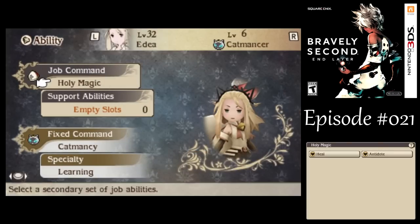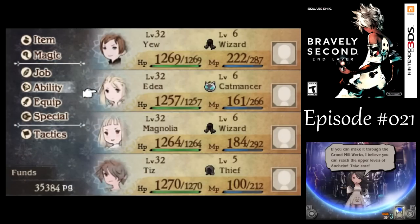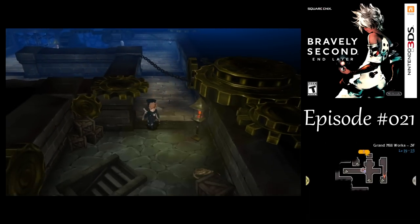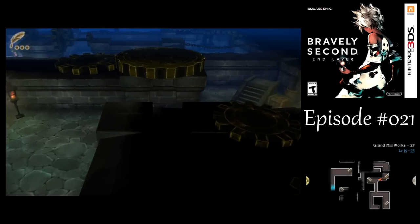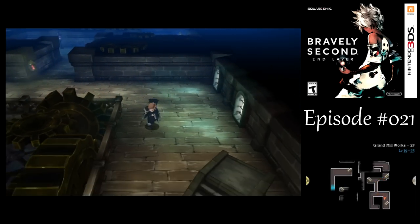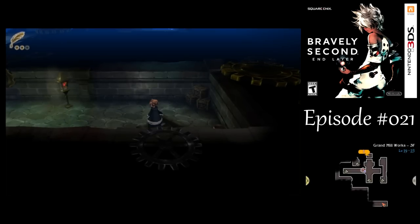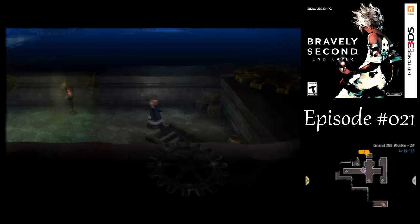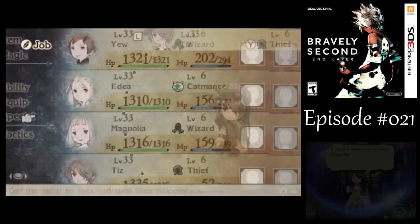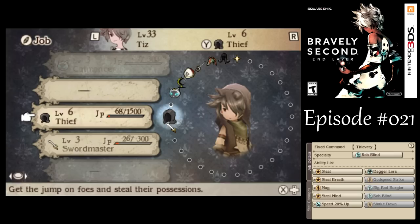Edea by herself, without using Zeus's Wrath, could kill two of the Iron Man enemies with just Trample. But if there's three or more, that's when I would want to use Zeus's Wrath. We got both Catmancy here pretty easily without having to go too far out of my way. Not really worried about the MP here because the adventurer is so centrally located. Now let's take the lower stairs over here. After that battle, we gained a Thief level for Tiz to learn Dagger Lore, though that's not really what I'm after.